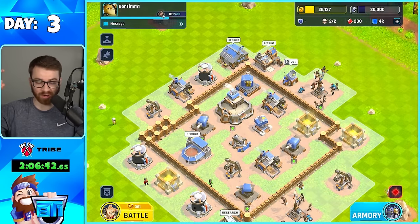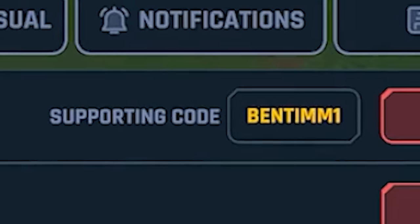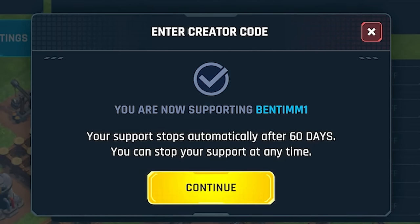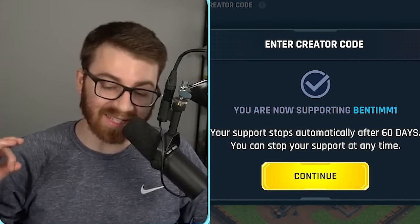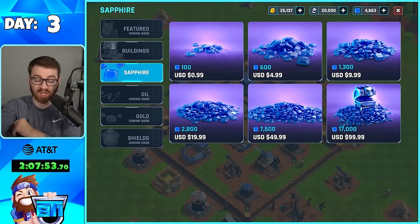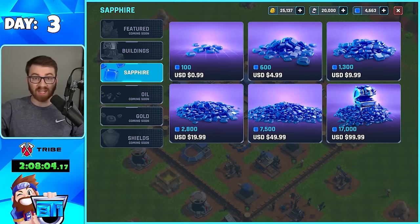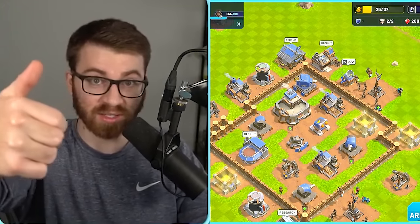I have got my creator code now. So you go to your profile, go to your settings — see that little 'supporting Bentim1' up there. It supports us for 60 days, which is crazy. So if you make a purchase, 20% of the purchase price goes to us. So if you guys are buying the gem packs, it helps support us a lot. So I really like that — thank you, and thank you guys as well.